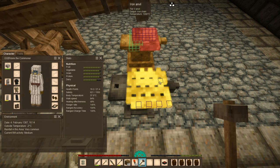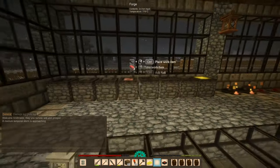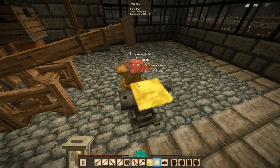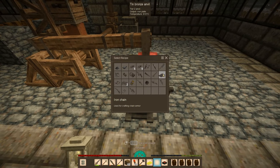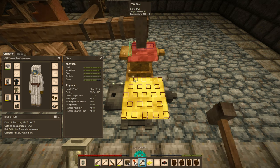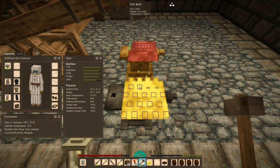A medium temporal storm is approaching. We're obviously not going to have the armor ready to go for the temporal storm. Iron plate. What the hell? I selected iron plate - I meant to use the iron chain here. Well, it's already in the shape of an iron plate, so it just gives me back the item.